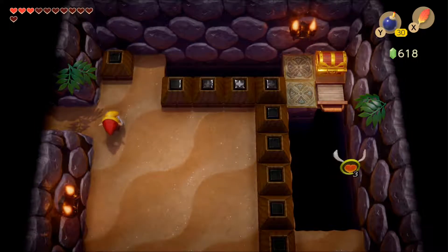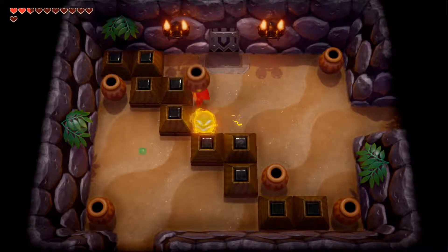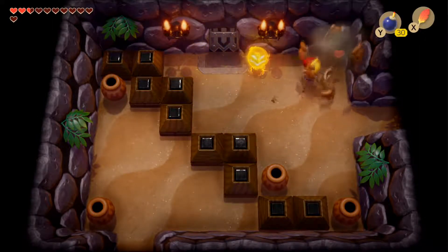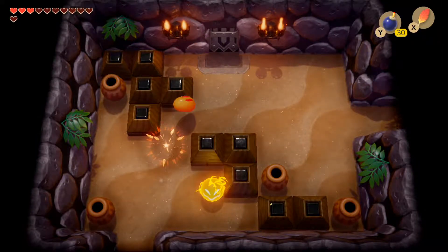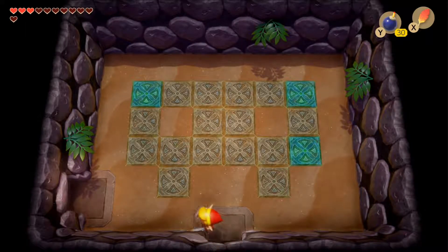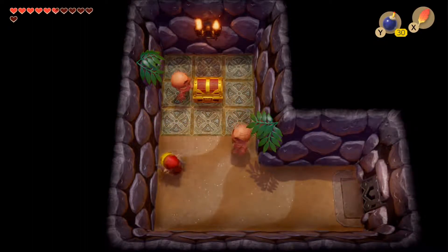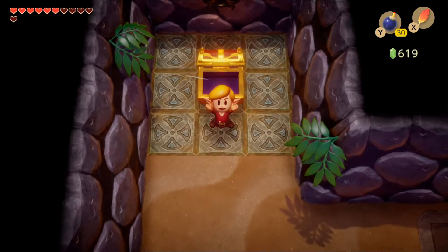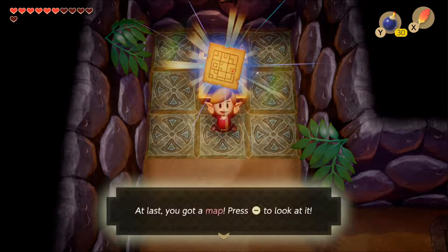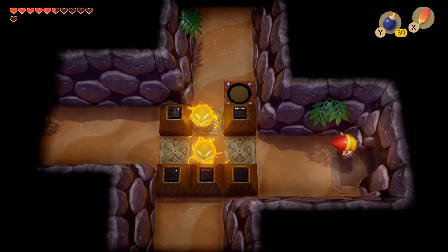Heading left we realize it's the other half of the previous room. We take out two green zoles that hop out of the floor, move a pot, move the block over, and take out another green zole to unlock the door. Heading up, we see a Master Stalfos room with three icons - this is where we'll come for the third encounter. Going left into another room we kill a couple of stalfos and open the chest to get the map, which is very helpful in this big dungeon.